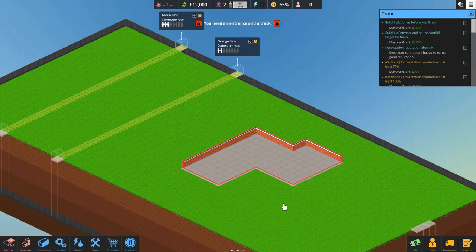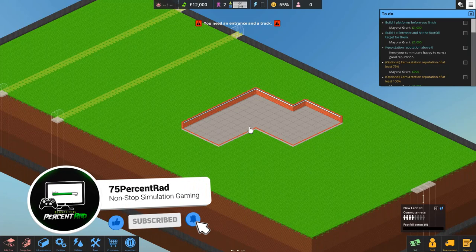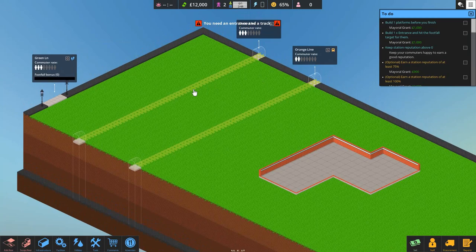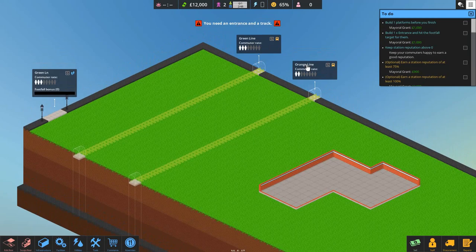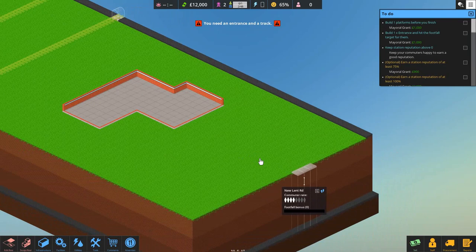Okay, here we are in Water Bank Shelf. What the game instantly spawns for you is a little bit of a constructed area — we haven't got to construct this, it's already been done. These bits here are lines — a rail or metro line that you can actually use. We've got the green line and the orange line, very similar to the actual London Metro with its colors. Our orange line has got a 2 commuter rate and our green line has a 3 commuter rate.